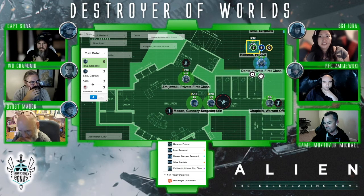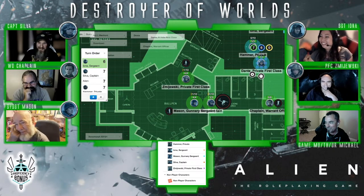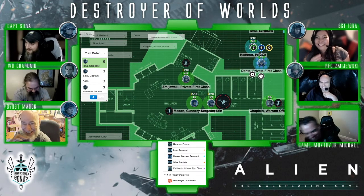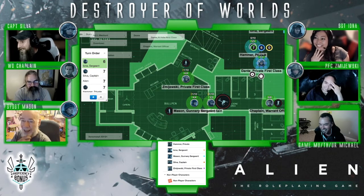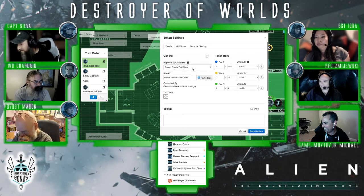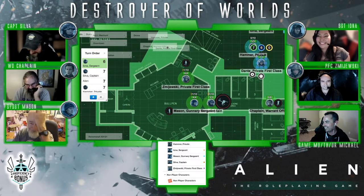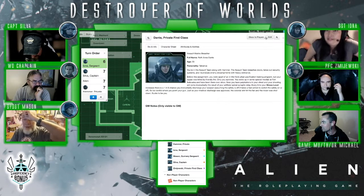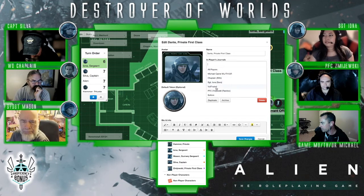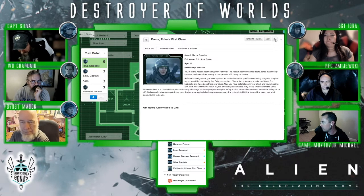Before we go to the next round, I've got to ask — Captain Silva, which NPC sounds more promising for you to want to play? Would you like to play Hammer or Dante? What are you talking about? I still have to finish pushing out the rest of my blood everywhere. I think I'm going to go with Dante. Dante, you got it. I'm going to give you control of Dante so you can get back into this game. I'm just reading the sheet right now, trying to figure out who this character is.